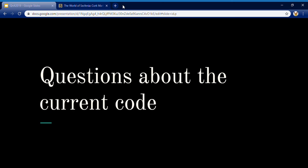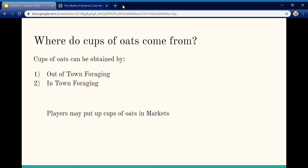Now let's go ahead and take some questions about the current code. Where do cups of oats come from? Cups of oats can be obtained by foraging either out of town or in town. If you're traveling, you can use out-of-town foraging by using travel hours. If you're in town, there are forage attempts that you get every half day. It is not the only item you can get from foraging, so it may take some time to get a cup of oats.